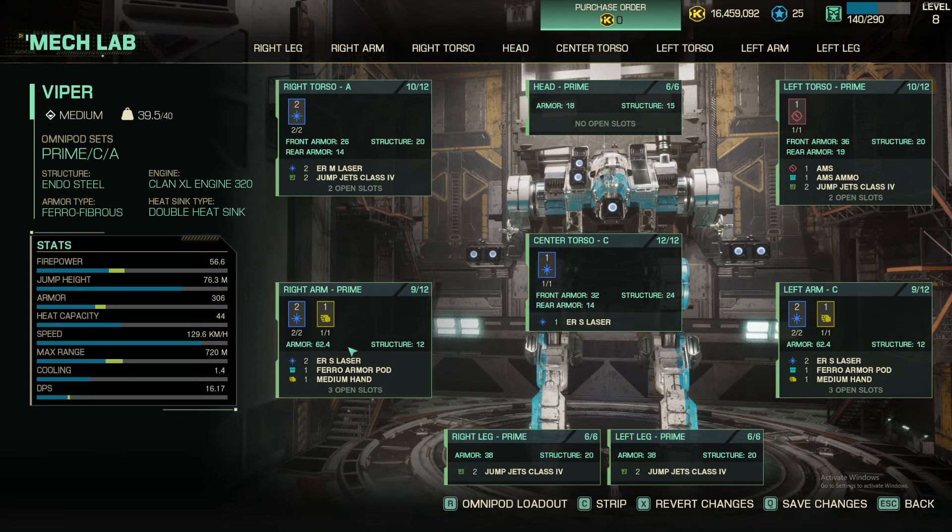So there we go — two ER smalls, two ER smalls, armor, armor. I wish we could put armor in the center torso, because I have had my center torso caved in a few times.